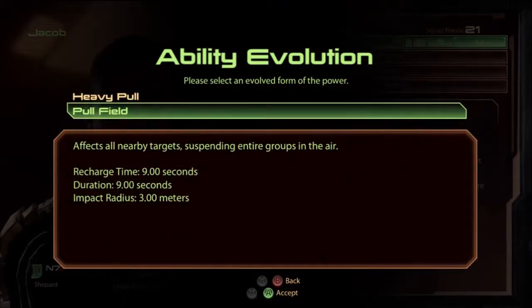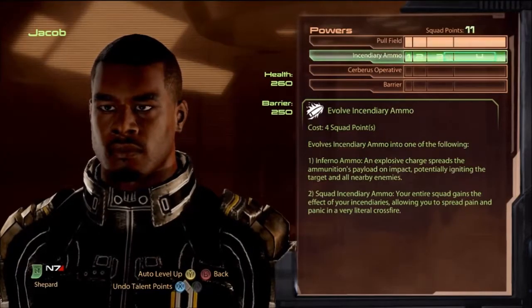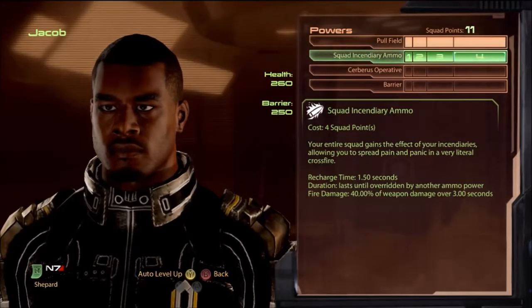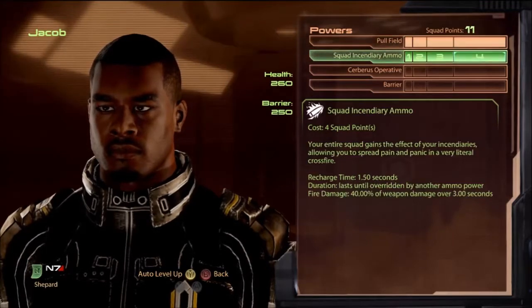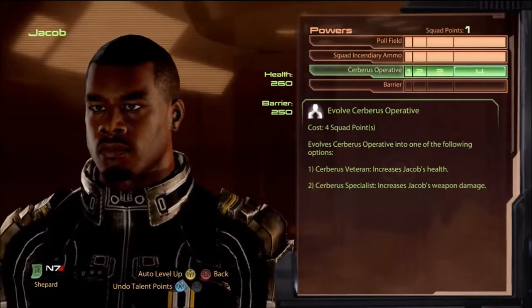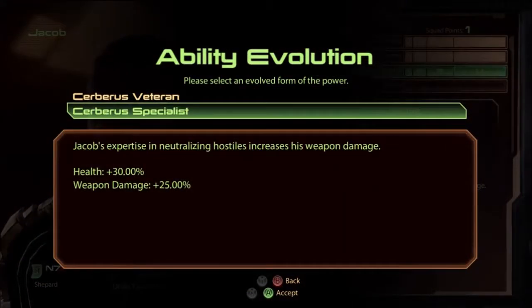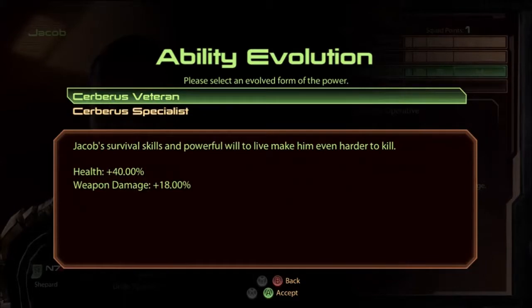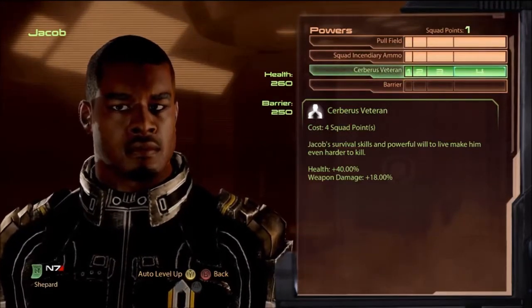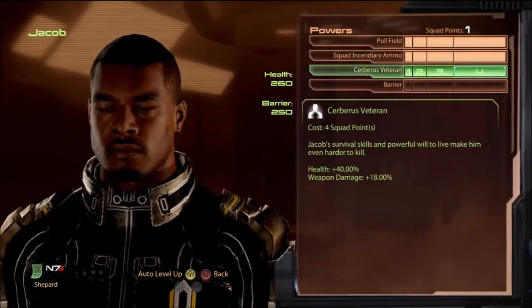To start the game you can spec to pull field, which I like, or squad incendiary ammo — either is good. In new game plus both are great and you can do both. Then Cerberus Operative — more health or more weapon damage, doesn't really matter. I go Veteran because I don't notice weapon damage much, and extra health at plus 40% is nice even if you won't really notice it. Barrier is terrible — avoid it.